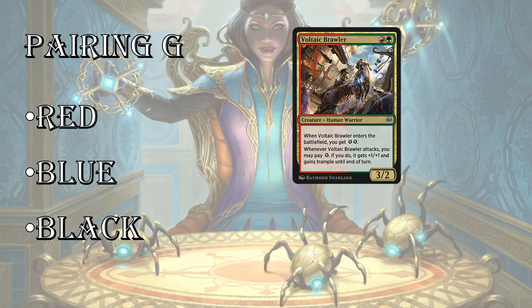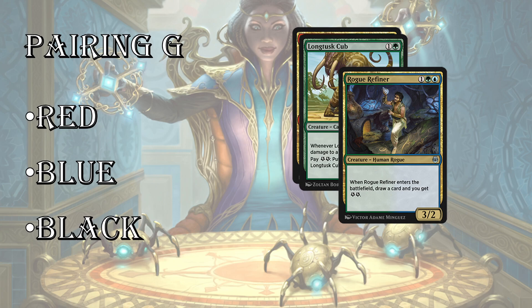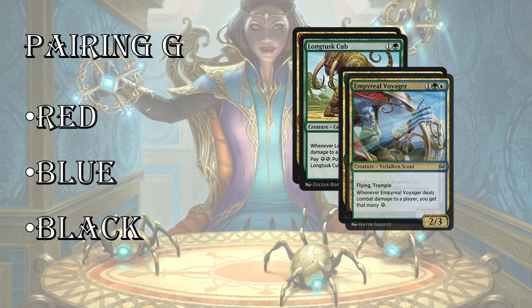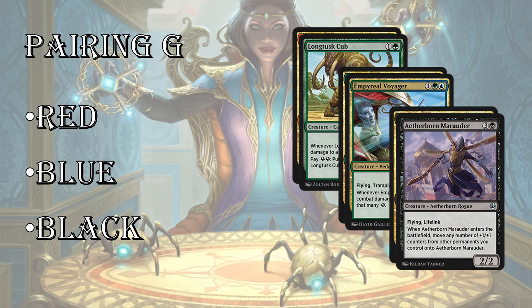Pairing green: with red, it's just straight-up beatdown with cards like Voltaic Brawler. Long-Tusk Cub is a super strong uncommon in this format. Pairing green with blue is going to be the big-time energy deck, which is a lot of fun — one of my favorites to draft. You're just going to create a ton of energy and use it for value, card draw, and what have you. And green-black is going to be the counters deck. This deck only really comes together if you can get Winding Constrictors — you'll need at least one, but preferably two to make this work. Counters are pretty finicky, but if you can get it to work, it's a lot of fun.